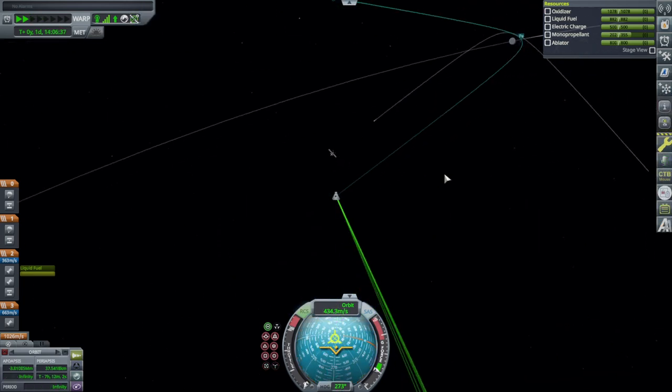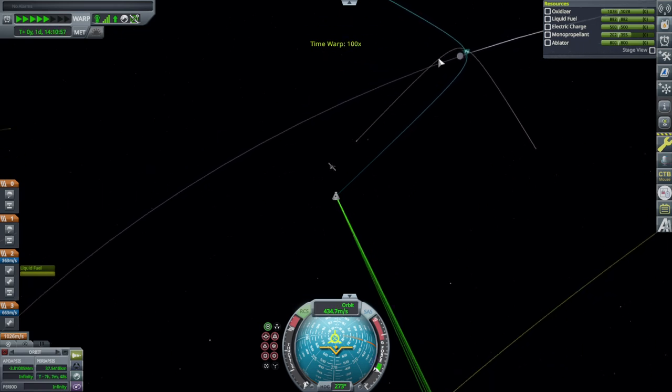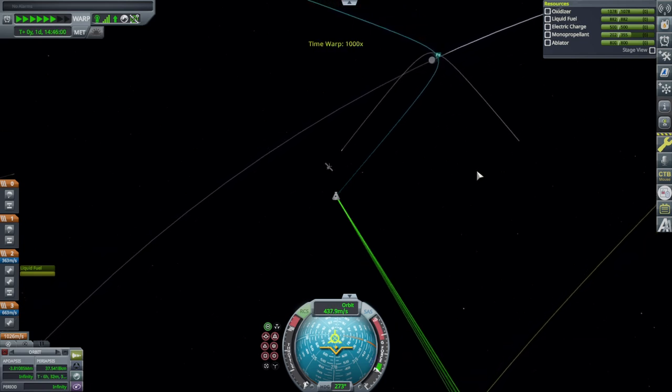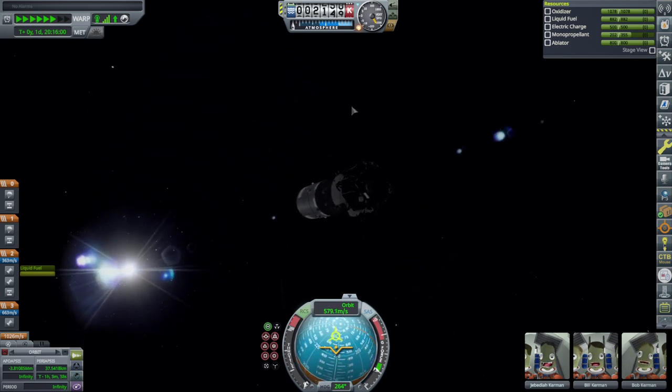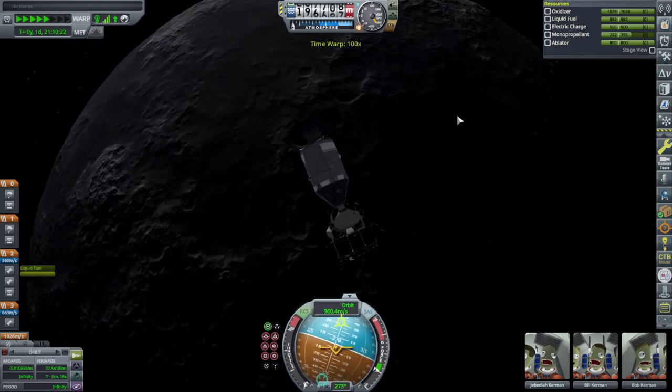I like this blue, though — this is the right blue for me. The S4B stage is now going the opposite way around the moon as we are. In theory it could smash right into us, right about there. This moon is trying to be sneaky — what is it with moons and trying to be sneaky?